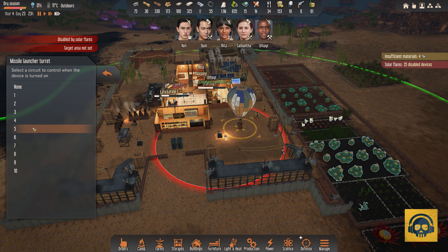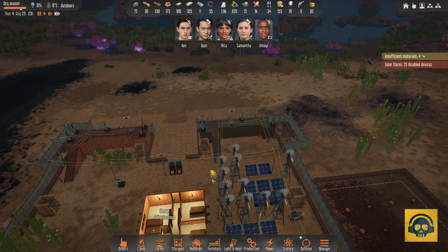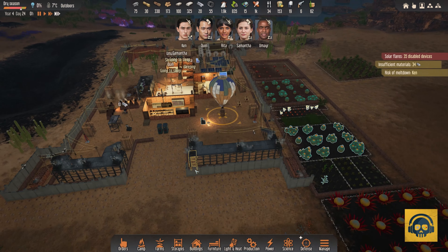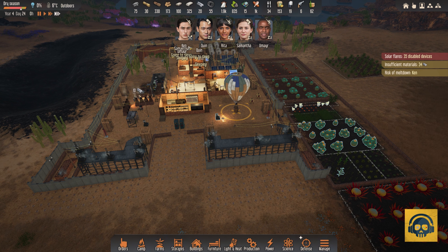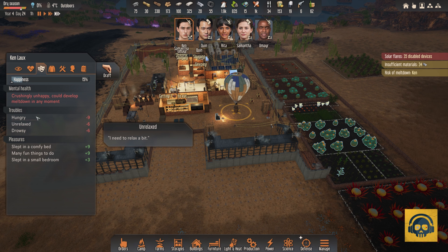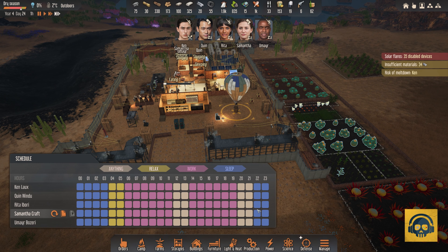This one is constructed and we can set it up with circuit five. With that we can enable construction of this one. Risk of meltdown for Ken — you are hungry and unrelaxed, just follow the schedule. I'll add relaxation to the last hour of the day before you go to sleep. That will be better.